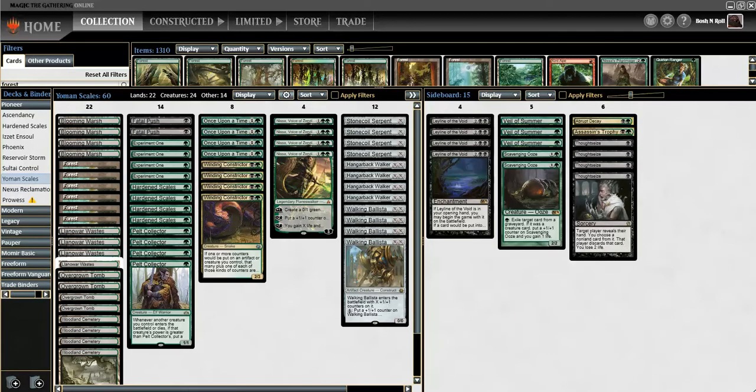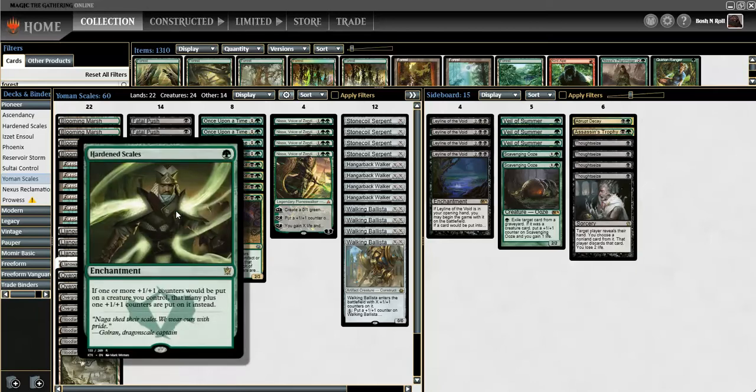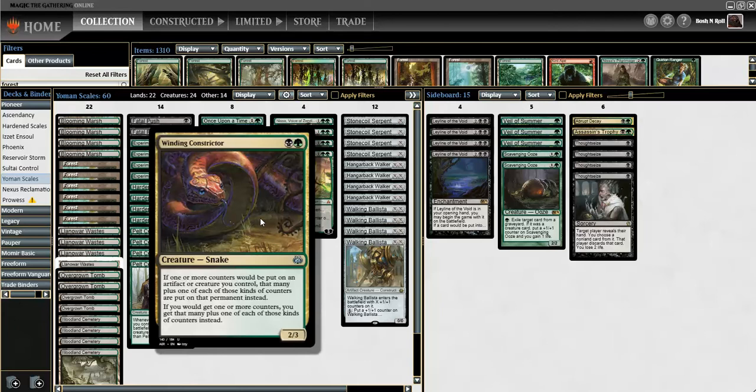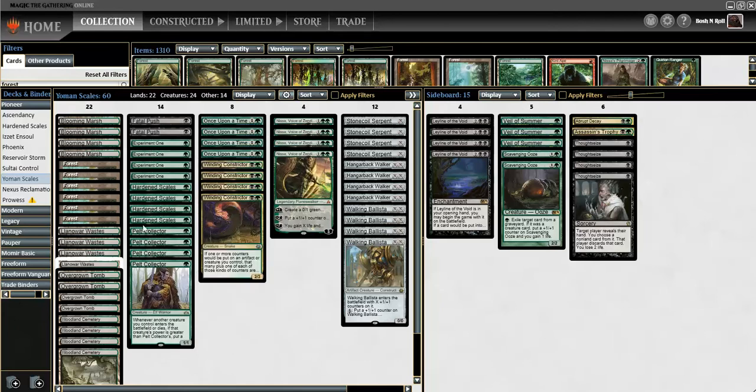Welcome to another Pioneer video. This time we're playing Hardened Scales - an archetype that exists in Modern, not very good right now but was very good there. Hardened Scales says if a plus one/plus one counter would be put on a creature you control, you get to add that many plus one instead. The deck is full of cards that like having counters, and Winding Constrictor gives one extra counter. Together they're the enablers, letting us go big faster than we're supposed to.